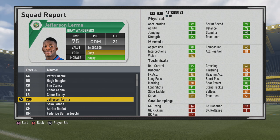5 foot 10, right back, right foot in medium-high work rates, 4-star weak foot and 2-star skills moves physically. All in the green there — pace, agility, balance, strength all very solid, but what stands out are that 81 jumping and the 90 stamina.